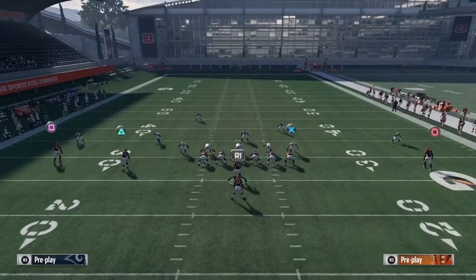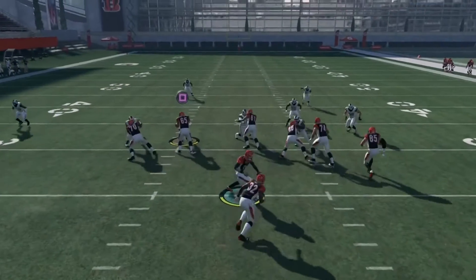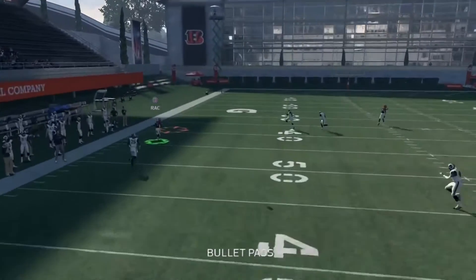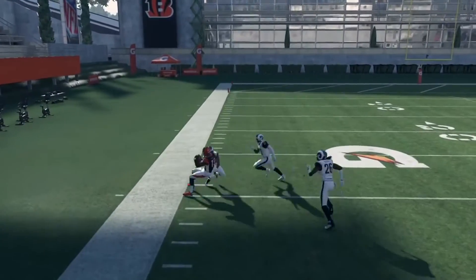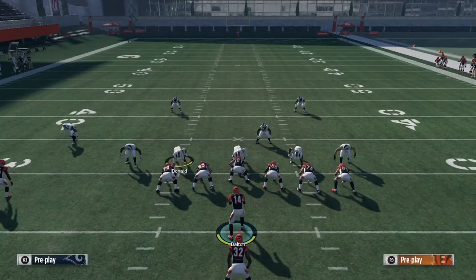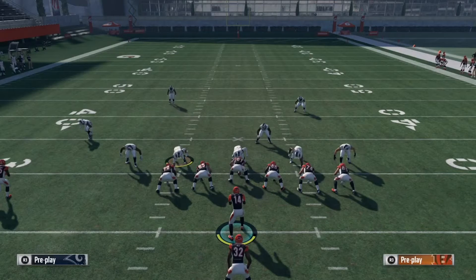Your first setup: put Circle on a comeback. Your second setup: snap the ball and let Triangle go to work against the corner, linebacker, or DB. I'm gonna snap the ball, throw to Triangle, rack catch it, and run past the safety and whoever's trying to chase me down, then go to the end zone. Most of the time this will be a one-play touchdown.